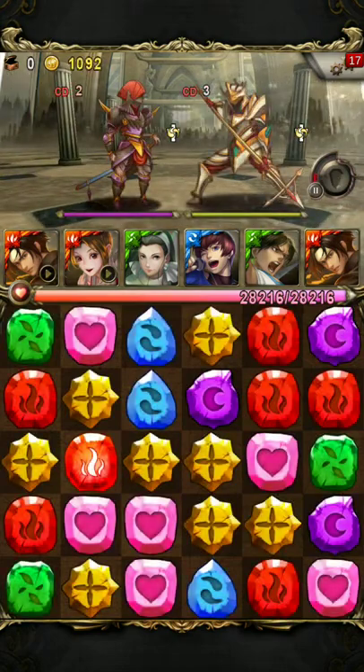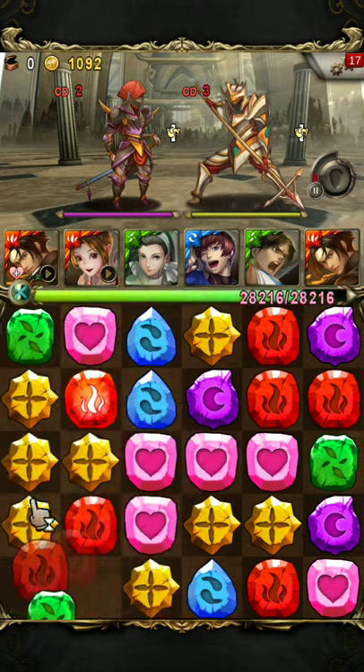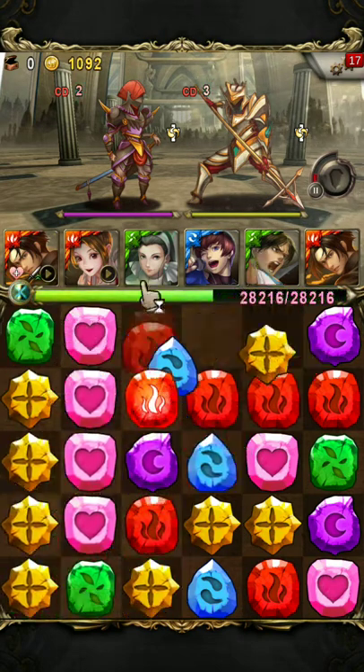Next we have two Paladins with Bestowal. Here just do another full attack and take them out.